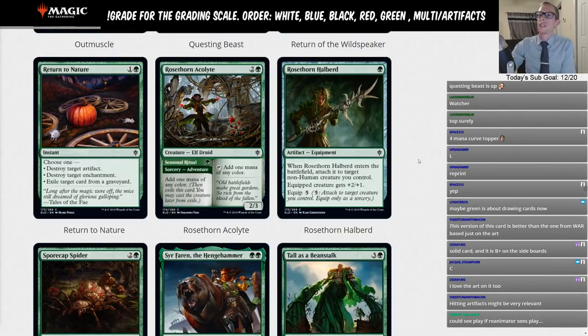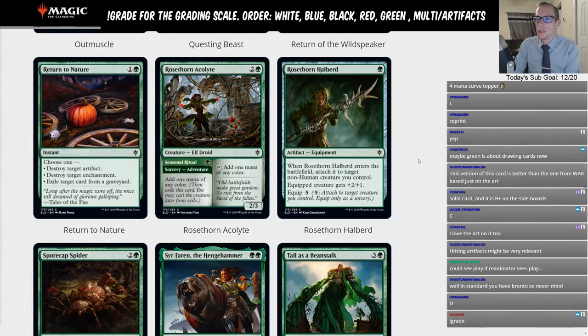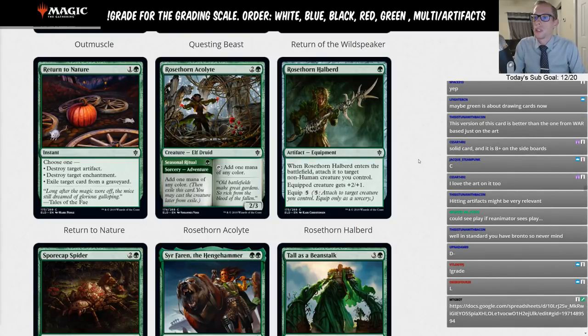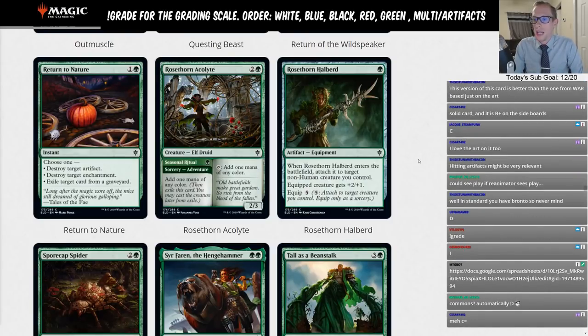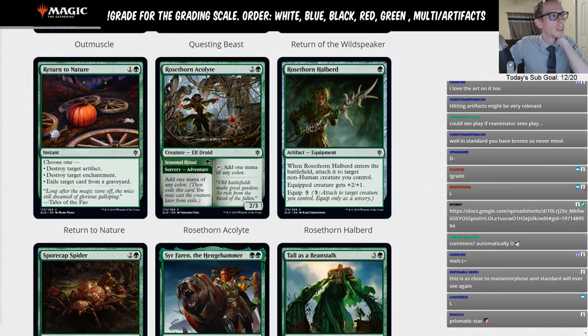Rosethorn Acolyte is two and a green for a two/three — you can tap it to add one mana of any color. Paradise Druid costs one more mana and has Hexproof right away, so give me Paradise Druid all day. We also have Seasonal Ritual for a single green mana to filter mana to a different color. I don't think it's worth it to have Rosethorn Acolyte see play — going L.